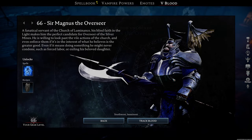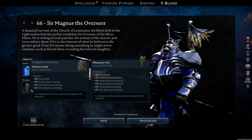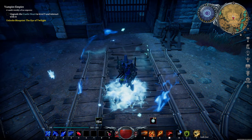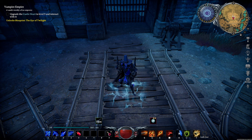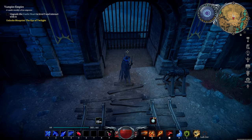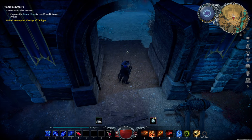Upon defeat, you'll obtain Ice Block and the recipe to craft Phantom's Veil — one of the best cloaks in the game. Ice Block is an ability that shields and heals you for a couple of seconds, but you can't move while you're using it. If you're playing multiplayer, you can use it on an ally to shield them as well — just make sure to ask for permission first. To leave the Silver Mine, just interact with the front gate to get out. Just remember that there are guards right outside.